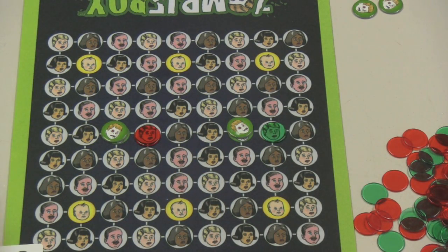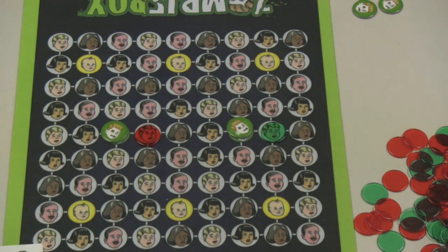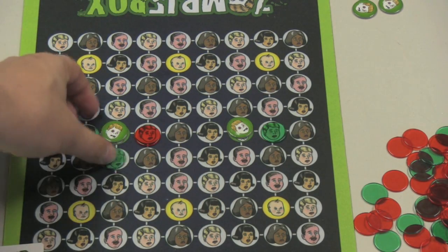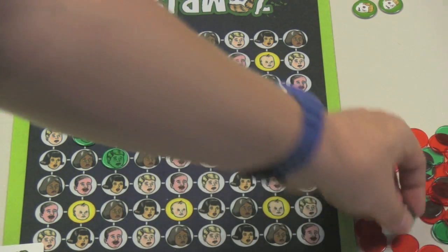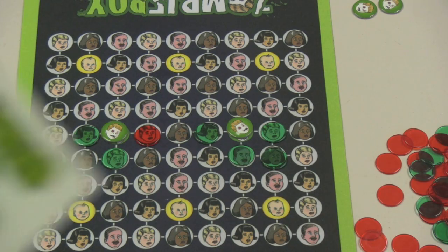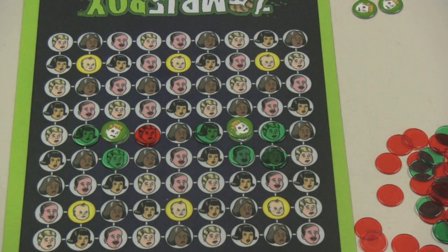The next player might get a spread card too, and if they're sitting across the table from me, the spread would go to both of these spots. So these two would be infected, as would these two and this person here, because infected people will continue to spread. They would also have the same opportunity to put down three red chips, or replace a green chip with a red chip.